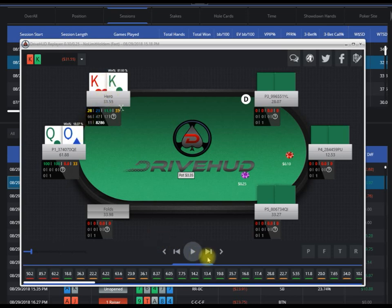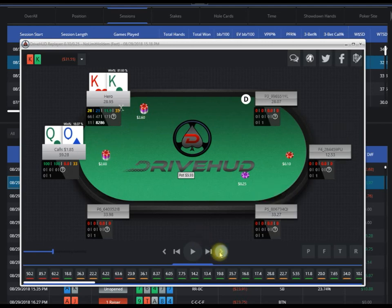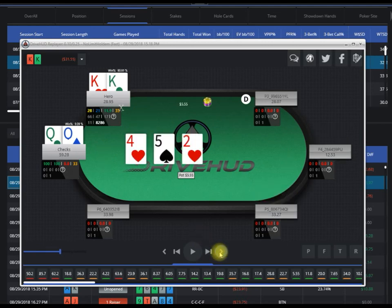Hero has kings, opponent has queens. It's open, then three-bet and called. Flop comes five-high, opponent checks and goes check-call. Turn is a queen, opponent leads, hero shoves, and of course opponent calls.